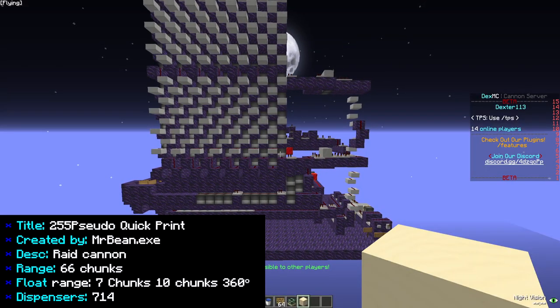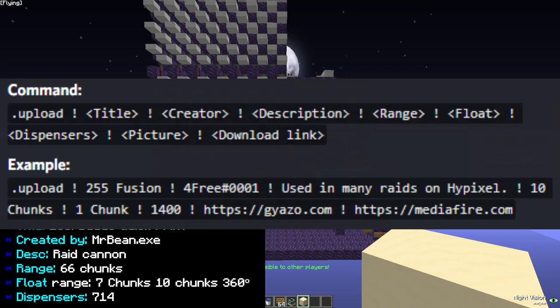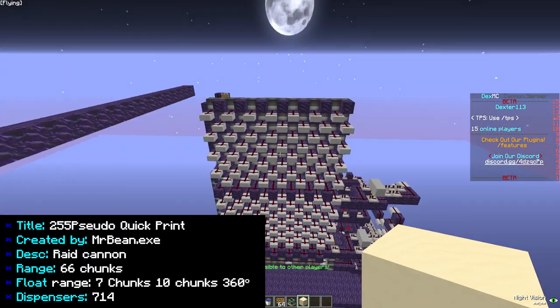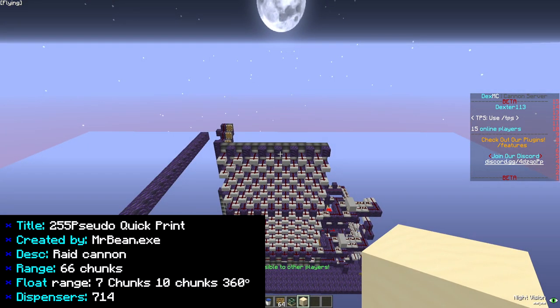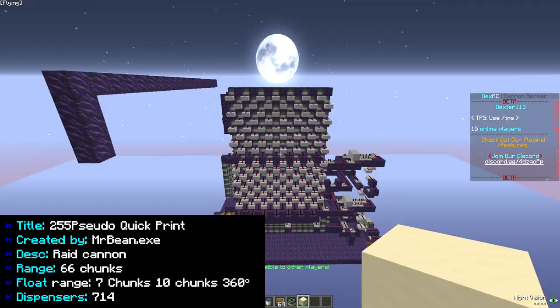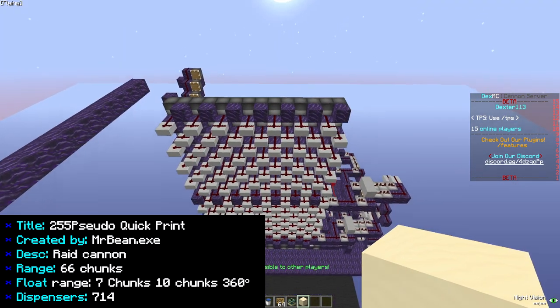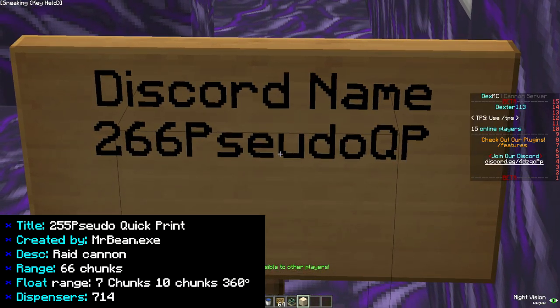The last one is an unverified cannon — meaning any of you guys can upload cannons to my Discord, get a chance to be in the video, and share your awesome cannons. This is a pseudo raiding cannon with a range of 66 chunks. You can also 360 with it, so if somebody is building a counter behind you, you can turn and shoot behind you. On top of that, it can float 10-plus chunks and only uses 714 dispensers. You can find it in the Unverified Cannon channel under the name 255-Pseudo-QP.